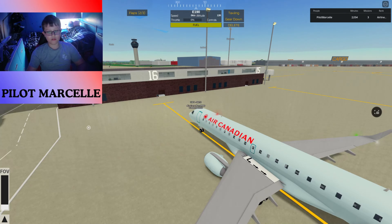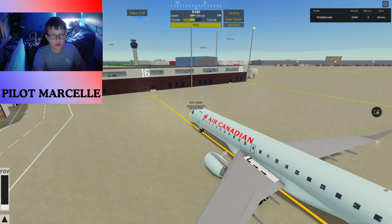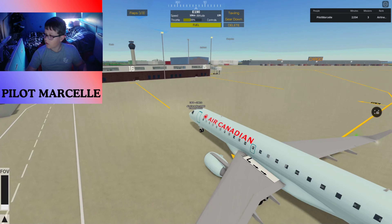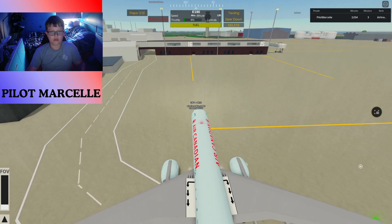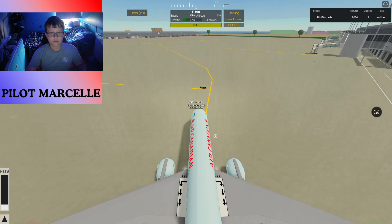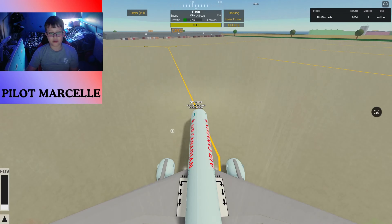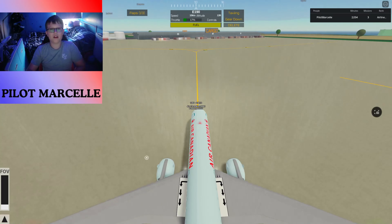Let's get this thing started up — flaps to one. Let me put my volume up so I can hear it. Okay, we're going to be taxiing — I think maybe runway zero seven. The physics are nice and well done, and I'm happy about that.